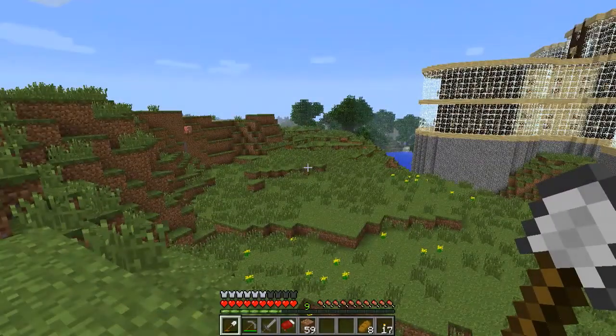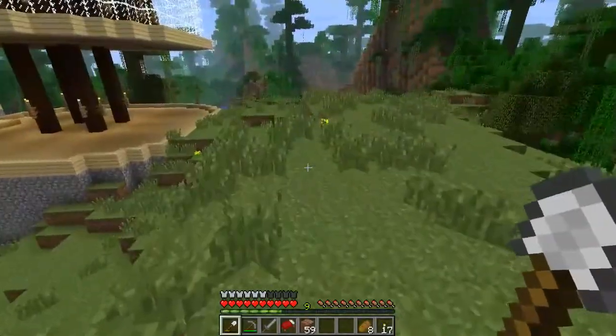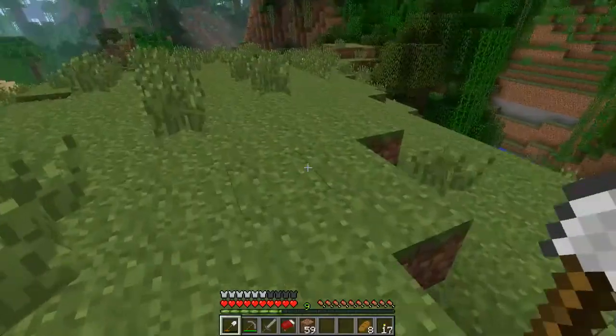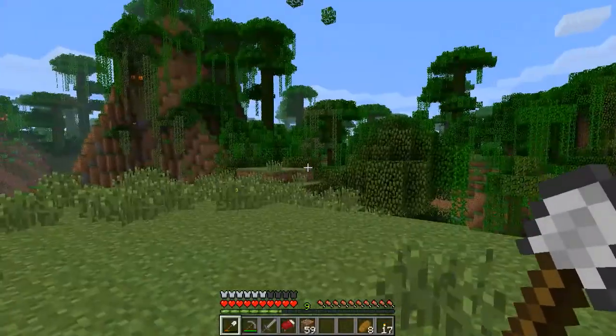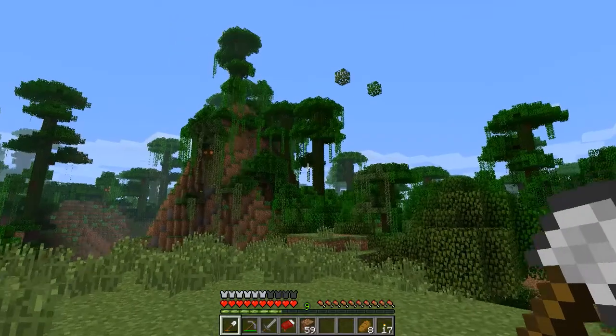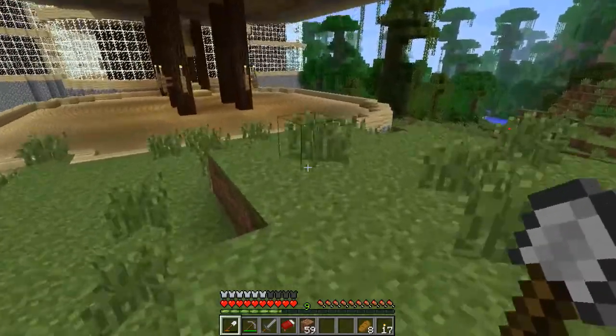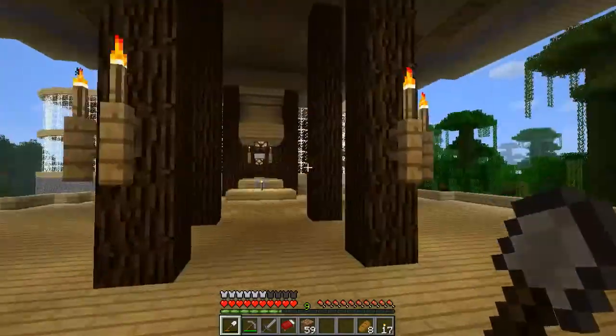The next thing is I've realised I do not have anywhere near enough cows yet. There were leaves there because I removed a single jungle tree and I got almost two stacks of this, which is pretty good. I needed the wood so that I can make fences.